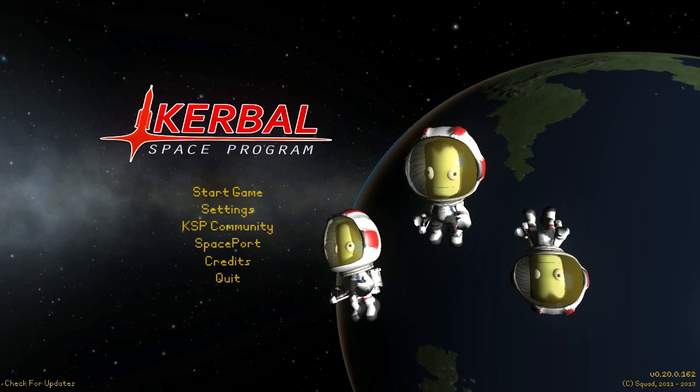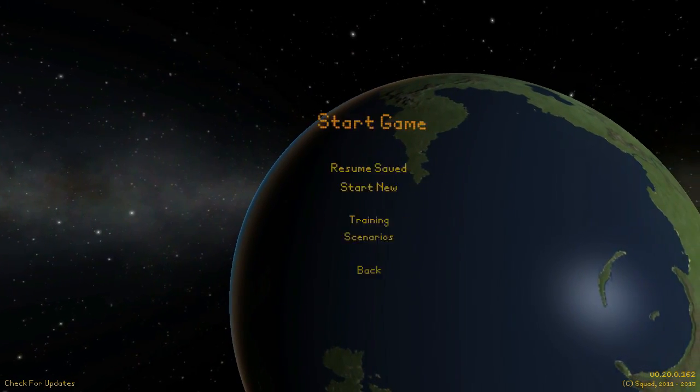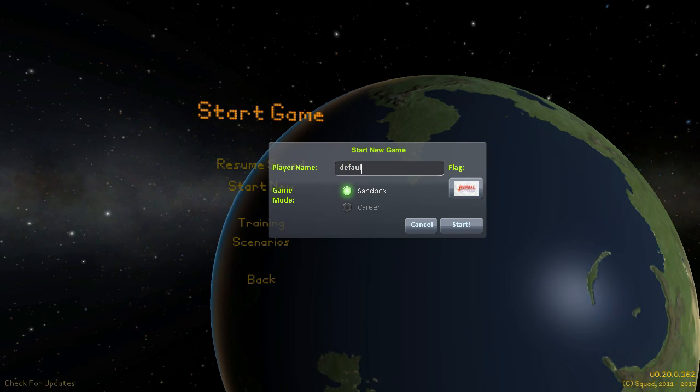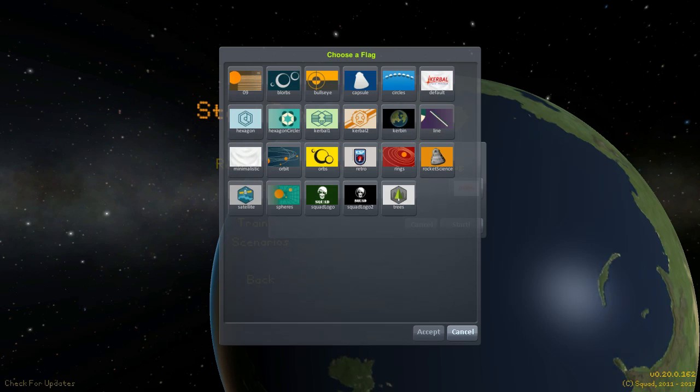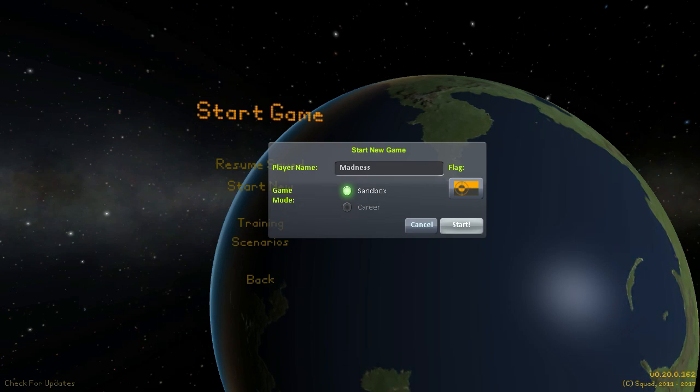So why don't we start already. Start the game, I'll start a new game brand new, and we'll just call this this, and we'll play sandbox. What flag do I want? I think Bullseye. This would look nice. Okay, accept.